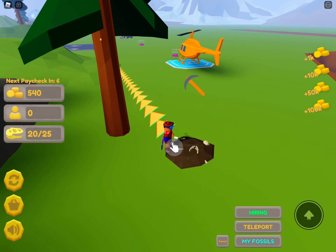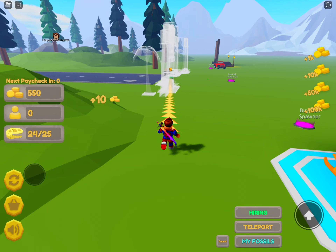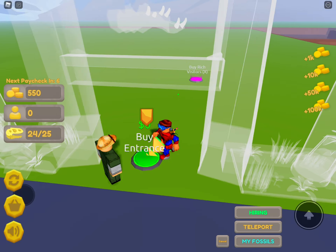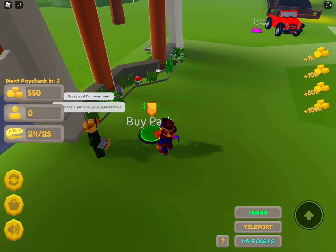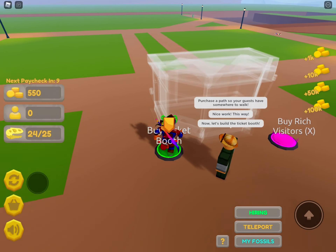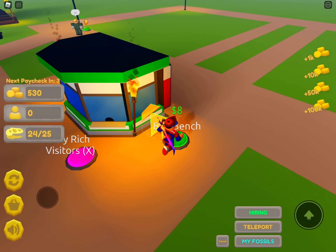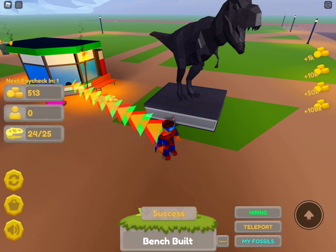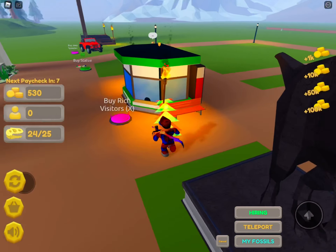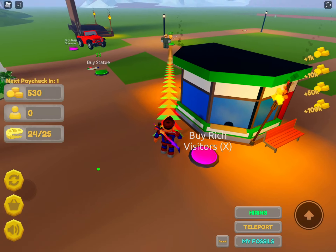Oh wait, are these fossils? Let's see. Yeah, these are fossils — we can dig them! We got four fossils for that. We can buy insurance, and I already have 550 coins. You get a pass for ten dollars. Okay, a ticket booth for ten dollars and a bench.